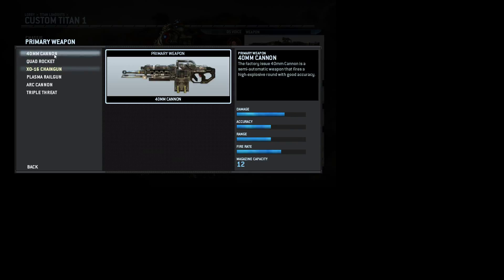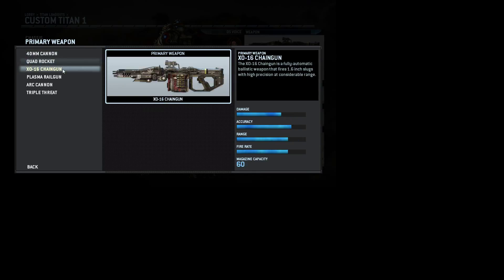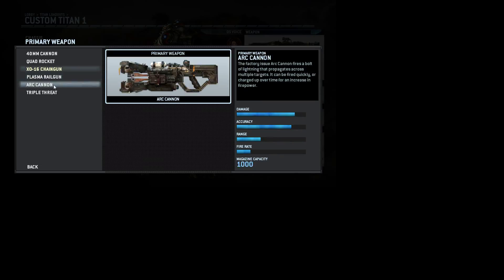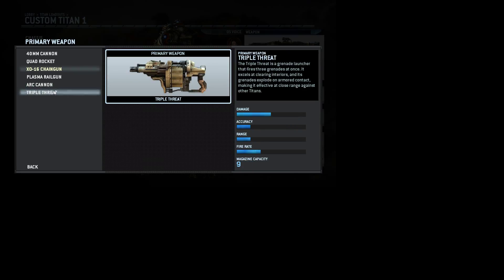Primary weapon: you have the 40mm Cannon, Small Missile Launcher, Quad Rocket, Quad Missile Launcher, XO16 Chain Gun — that's a chain gun for titans — Plasma Railgun (try not to use that if it's your first time, it takes a long charge to shoot a giant plasma beam), Arc Cannon — shoots a bolt of lightning that propagates across multiple targets, like Senator Palpatine totally wrecking Darth Maul — and Triple Threat, which throws three grenades at once and blows up the entire area. That's great for taking out pilots hiding in corners.